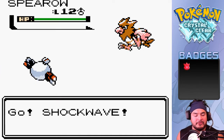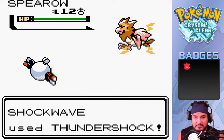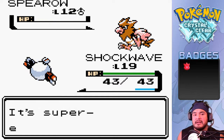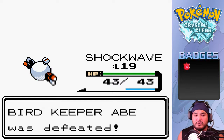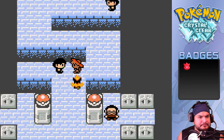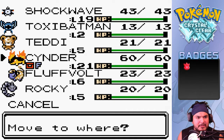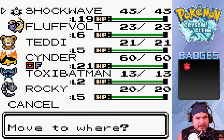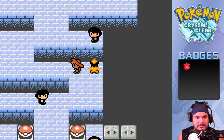Spearow is at level 12. Remember we've already won our first badge so a lot of these trainers' Pokemon are buffed up just a bit - this is why I'm kind of scared away from the gyms. Our Pokemon are more than good enough to go up against these guys, so hopefully Fluffvolt can get something done.